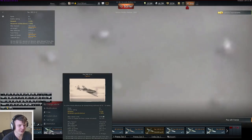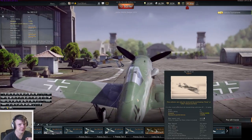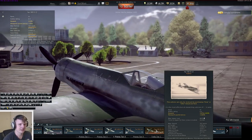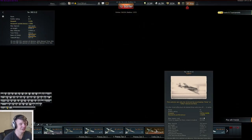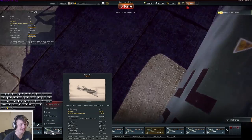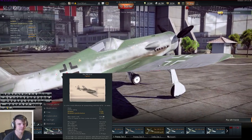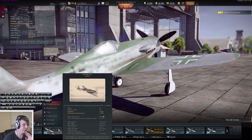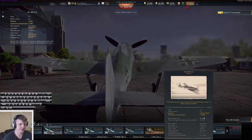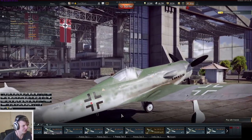Comparing the D12 to the D13 - they're pretty much the same in terms of flight performance, but the D13 gets a slight BR buff at 6.0 being premium. The main difference is the armaments: the D13 has three 20mm cannons with 750 ammo, while the D12 has two 20mm cannons with 440 ammo plus a 30mm cannon with 85 rounds. So more firepower on the D12 but less ammo. Personally I'd lean toward the D13 for more ammo, especially in RB.